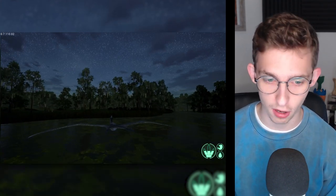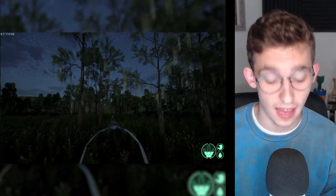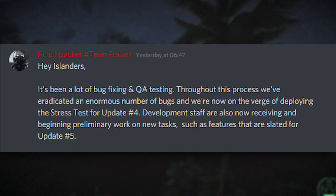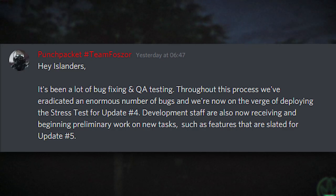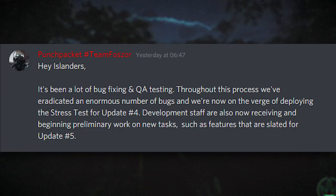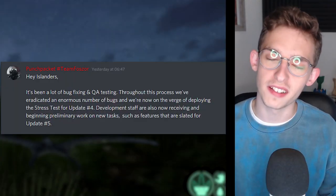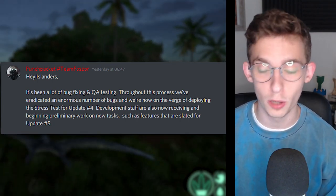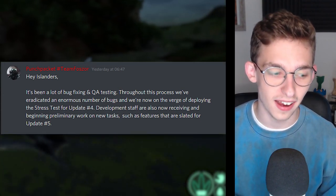The developers said something new regarding the development of update 4. They said: 'Hey Islanders, it's been a lot of bug fixing and QA testing. Throughout this process, we've eradicated an enormous number of bugs and we're now on the verge of deploying the stress test for update 4. Development staff are now receiving and beginning preliminary work on new tasks, such as features that are slated for update 5.' Two things to take from this: update 5's development has officially started, and update 4's stress test is literally on the horizon.